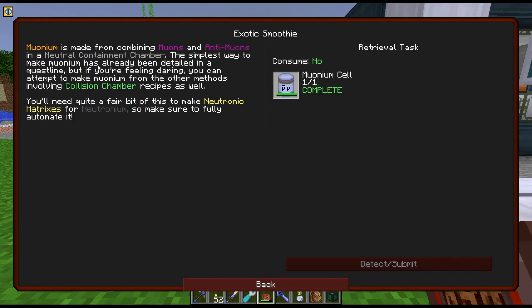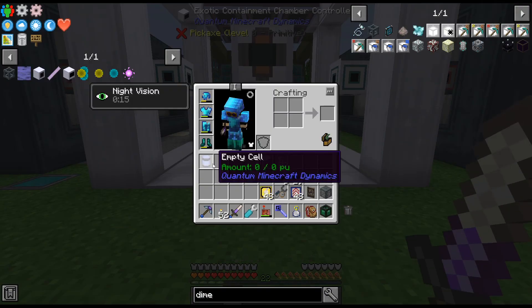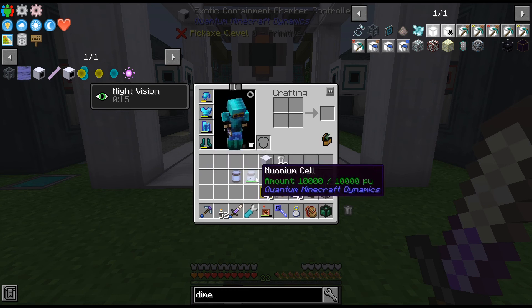So there is this. Muononium is made from combining... yeah, blah blah blah. The simplest way to make Muononium has already been detailed in the quest line. But if you're feeling daring, you can attempt to make Muononium from other methods involving closing chamber recipes as well. You'll need quite a fair bit of this to make Neutronic matrices for Neutronium, so make sure to fully automate it.